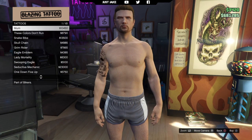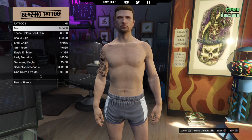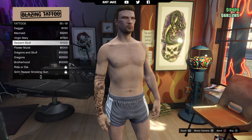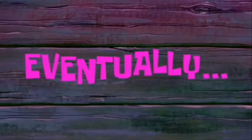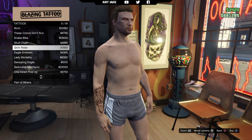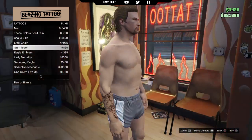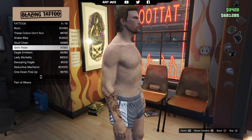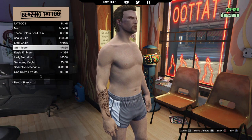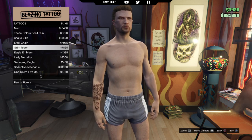For the right arm tattoo, Jax has one in memory of John Teller, his father in Sons of Anarchy — a headstone with a bit of text. There's nothing that really matches that tattoo either, so after flicking through I'm going to settle for the one called Grim Rider. It's in the right position — it's a Grim Reaper riding a bike, which I thought was quite suitable.